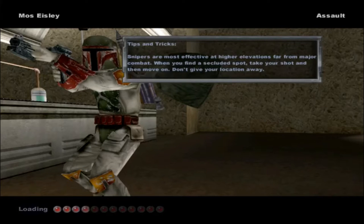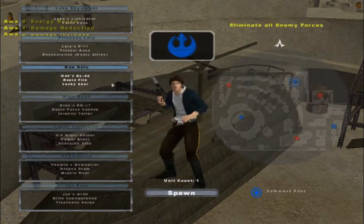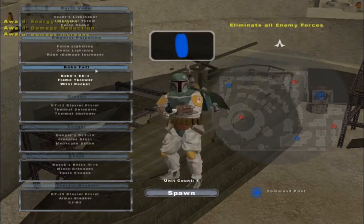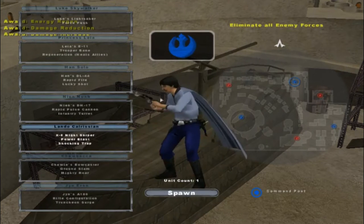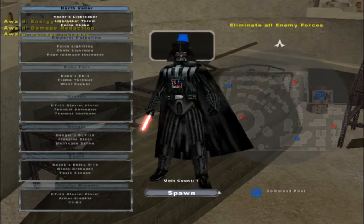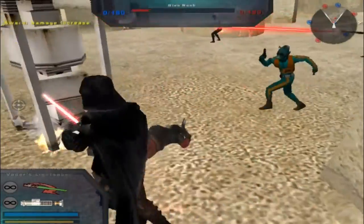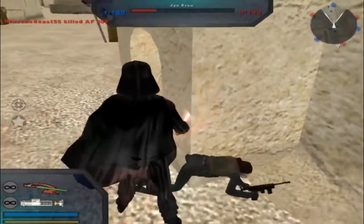Hello everybody and welcome to a brand new Star Wars Battlefront 2 mod map gameplay. Today we go on Mos Eisley Heroes, solving for Delta 1035's Galactic Civil War dash 1035 sides here. And this actually replaces all the sides on the Hero Assault, the Conquest, and the Campaign — well, the Imperial Campaign, that is.